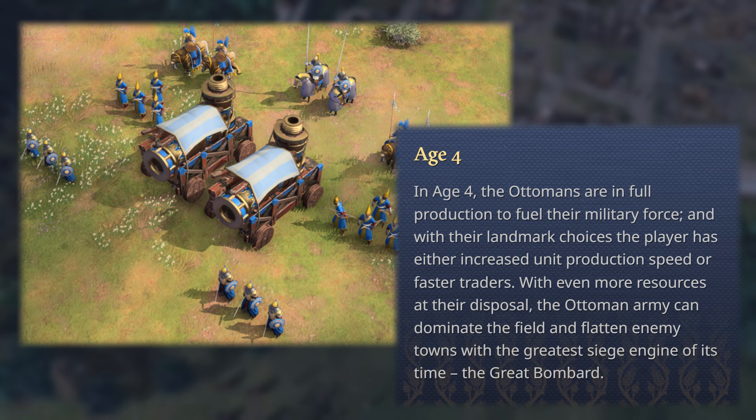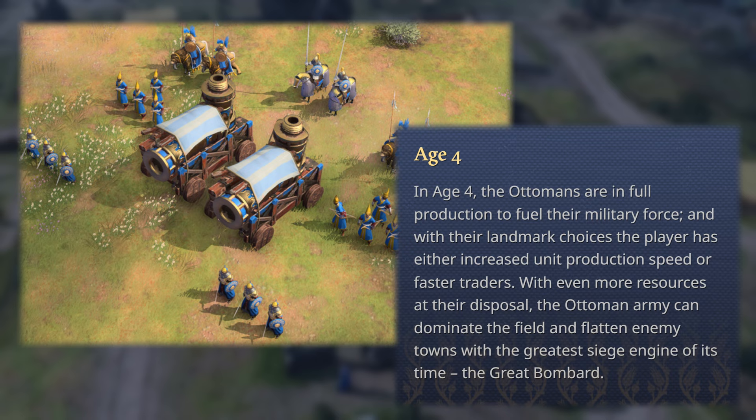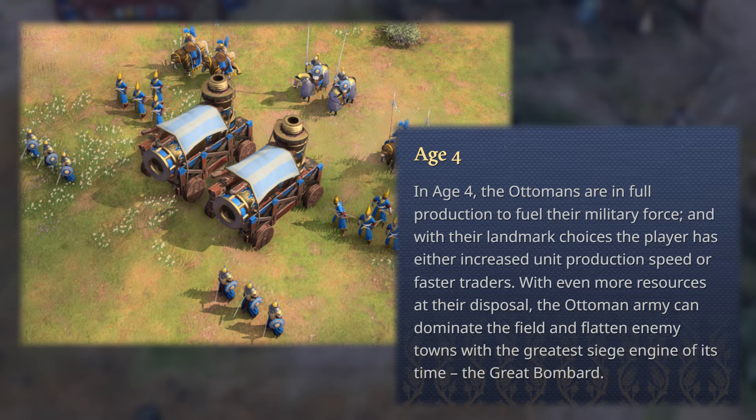In the Imperial Age, the Ottomans are in full production to fuel their military force. With their landmark choices, the player has either increased unit production speed or faster traders. With even more resources at their disposal, the Ottoman army can dominate the field and flatten enemy towns with the greatest siege engine of its time, the Great Bombard.